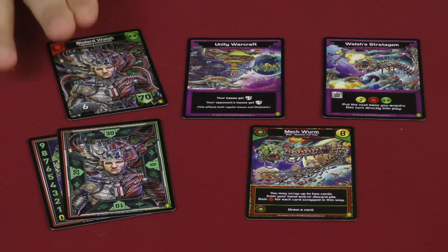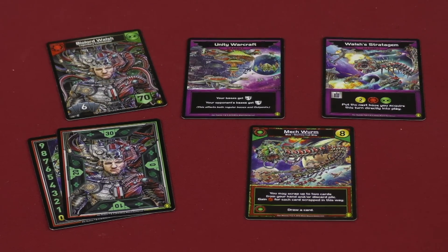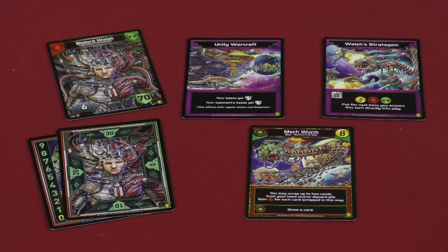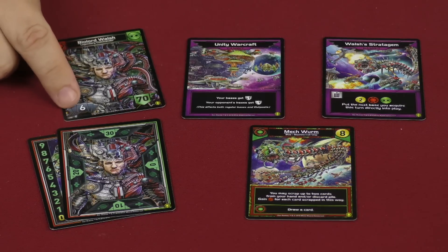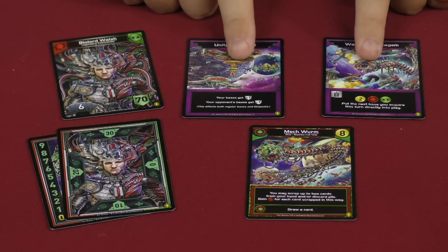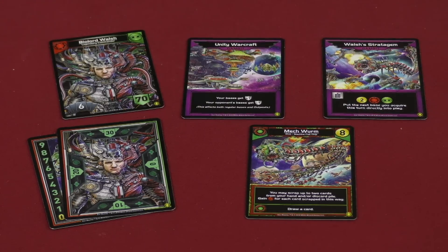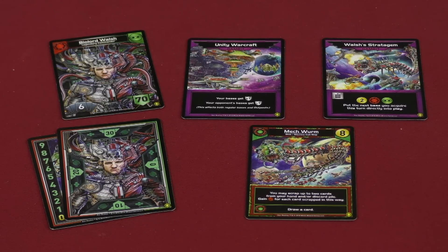The Unity Command deck comes with Bio Lord Walsh. He's pretty nasty — he has 70 authority to begin the game with and he's going to be drawing six cards normally, three in your starting hand, and so forth. He also has two gambits that come along with him. This gambit, the Unity Warcraft, allows you to get plus one to all of your bases and then your opponent's bases get negative one point.